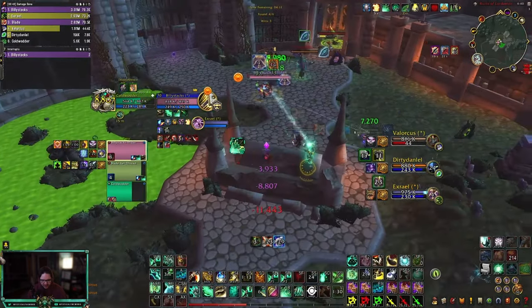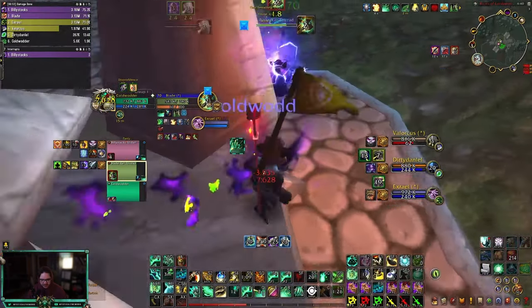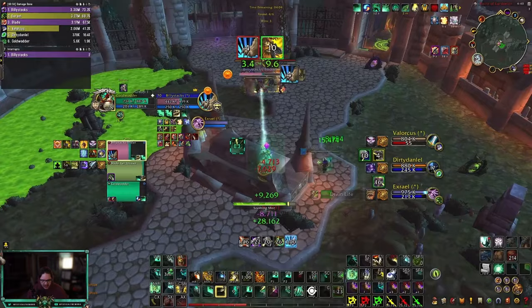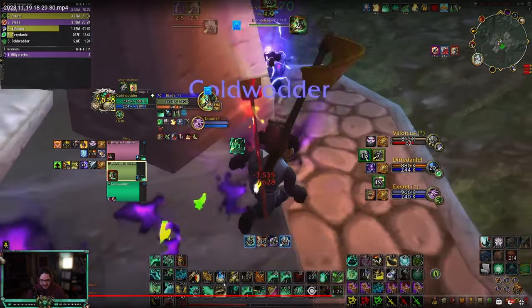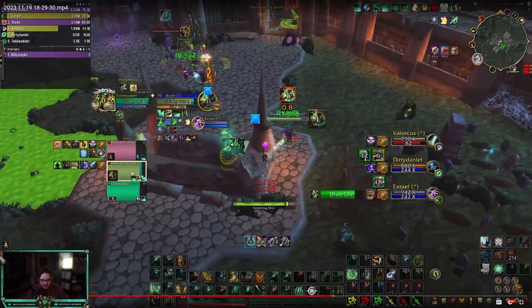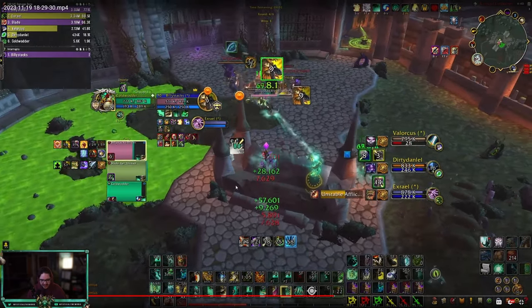Maybe a Fear on you — maybe a Sank from the Ret Pally. It just breaks because you have dots on you: Agony and Corruption. Good job healing the Hunter. Right now, damage is going out and you're planning on using Enveloping Mist. What you want to do is use your Manatee first — you have six stacks right now. Use four or five stacks, then use Enveloping Mist on the Hunter, then go over to the Ret Pally and use Enveloping Mist there. Instead, we have no mana reduction and look at our mana crumbling.